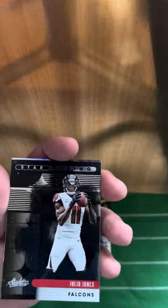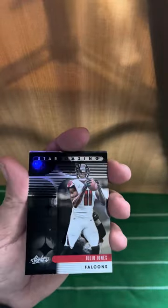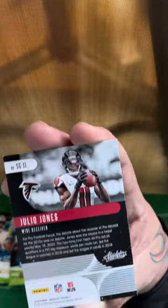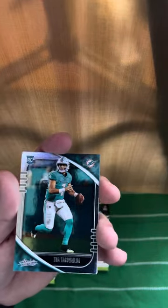Stargazing — Julio! That's a cool card, let's take a look at the back of that. Very nice. Oh, get some right there — got the Tua! Tagovailoa — that's better!